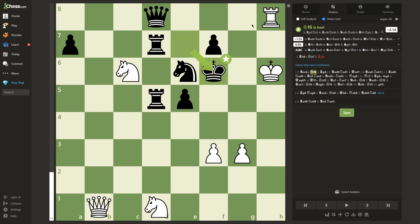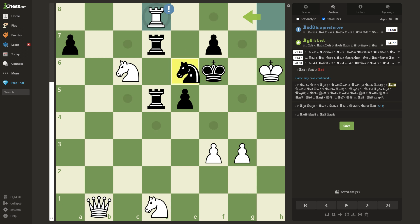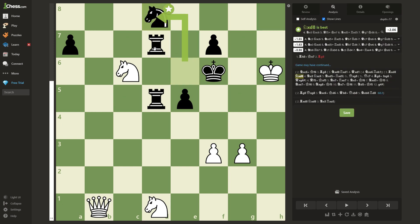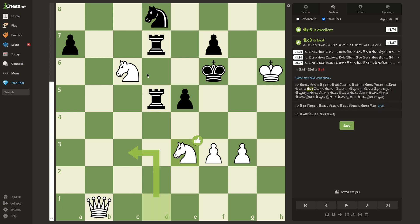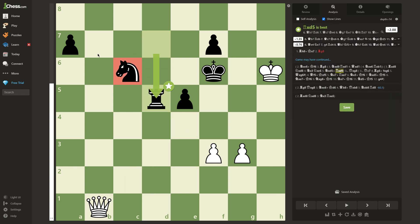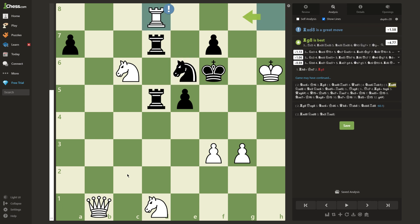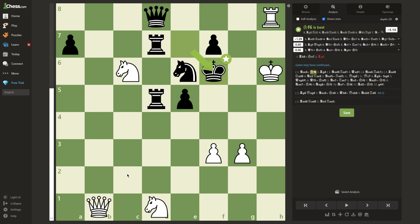Although white can take the queen with the rook, this is winning for white — but black will end up with a rook, a knight, and a pawn for a queen. Although mathematically the material is equal, white might have a little bit of a hard time winning this game. Yes, this is winning, but white has a much more brilliant and cleaner way to win in this position.